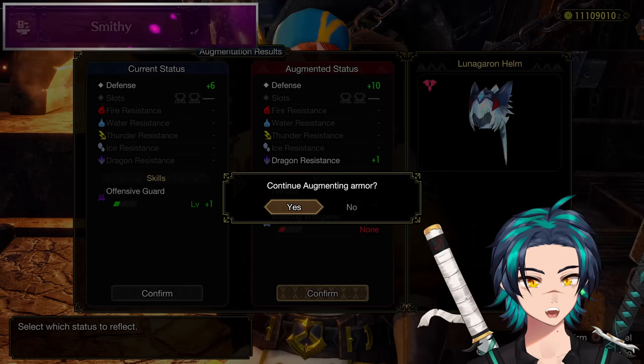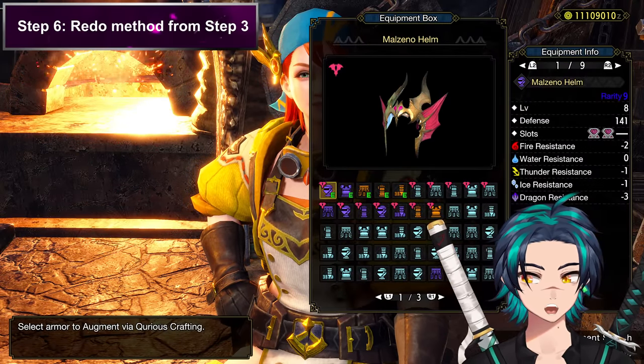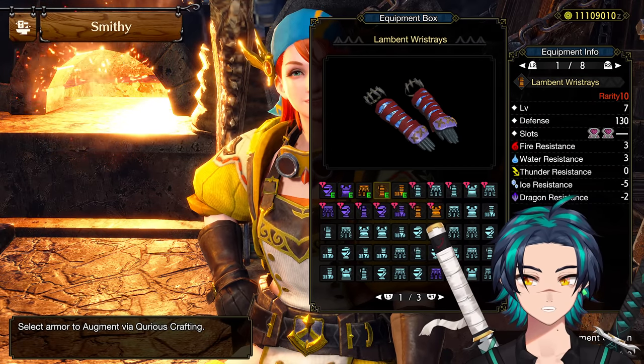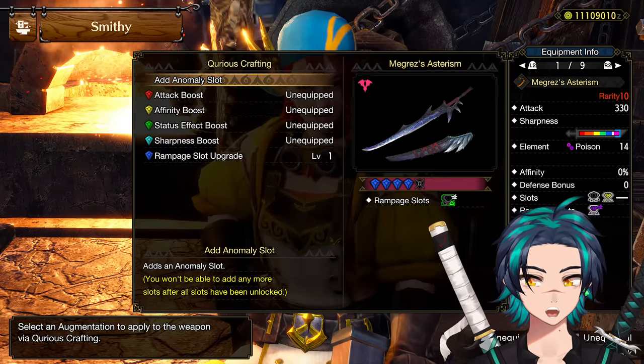Let's say these skills on this helmet suck. You would quit out, come back, and then you would test your chest piece now. And if that's not good, quit out, come back. Then your gloves — quit out, come back. And then after you've checked all your pieces, then you would do this step right here.